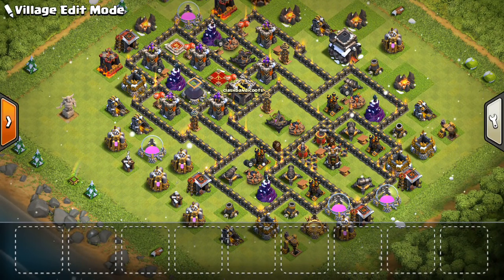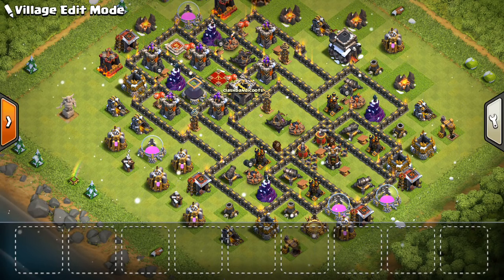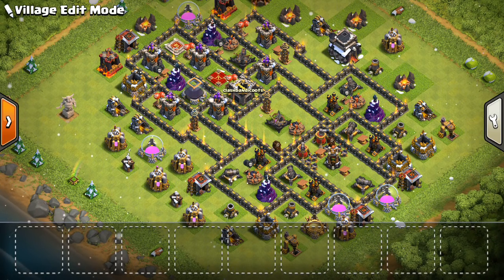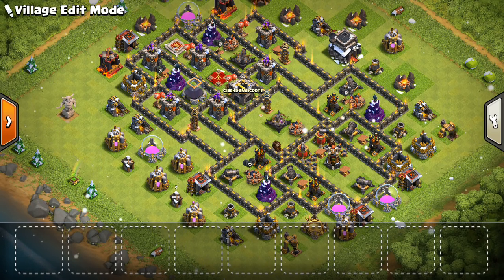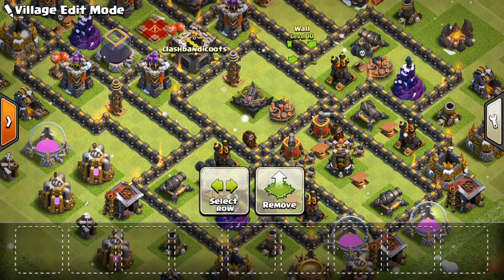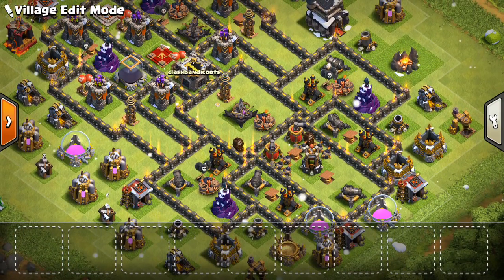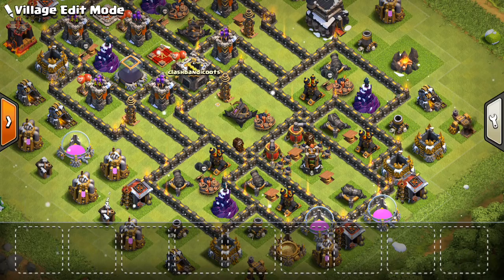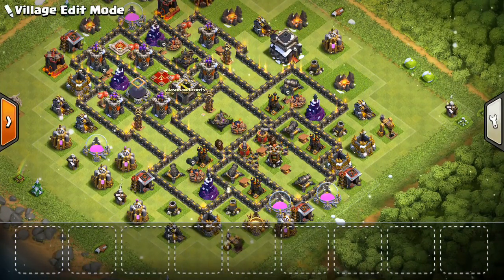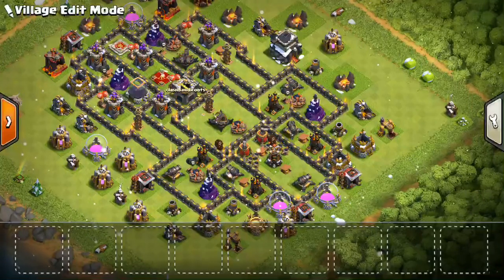Moving on, a few mass attacks like mass Valks, Pekkas, even Witches — just the overpowering attacks — those can be tricky. It's hard to predict how any base fares against those because they are a bit of luck. But a few things this base has going for it: one, there's that disconnect, that buffer space between the top half of the base and this part of the base down here, which makes it hard for Valks or anything to make their way through. They're typically going to fan out towards this area or towards that area, which can screw up the attack a little bit. You have a better chance if they don't just storm through your base.